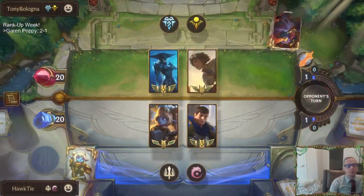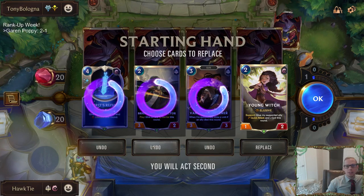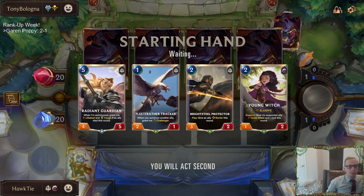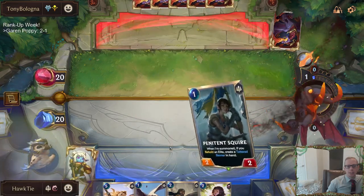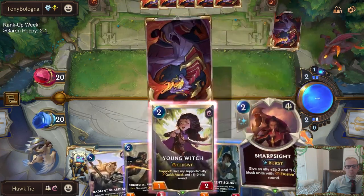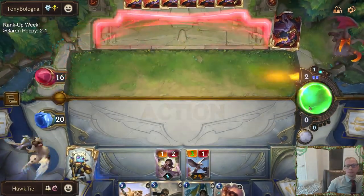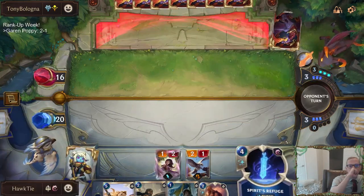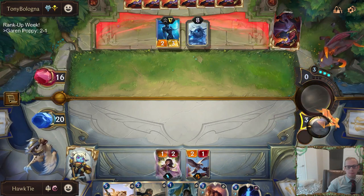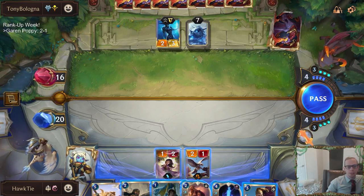Thralls is a really good deck — we went 5-0 with Thralls yesterday. I'm not sure exactly how qualified Thralls is as an off-meta deck, but it is very good. Thralls is probably going to be pretty tough for us — they cast Avalanche and all our stuff dies. Certainly glad they don't have a round one Frozen Thrall, that makes a big difference. We kind of need our champions for this matchup because we have to race and need our champions to be fast.